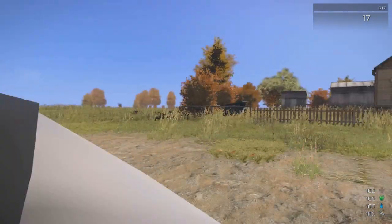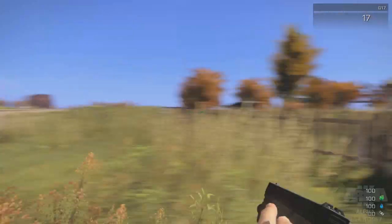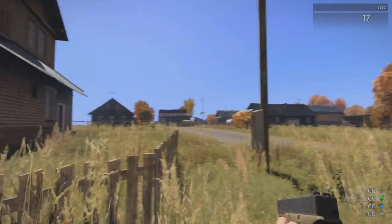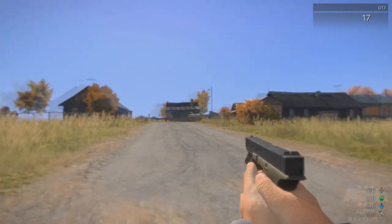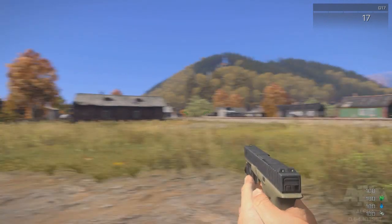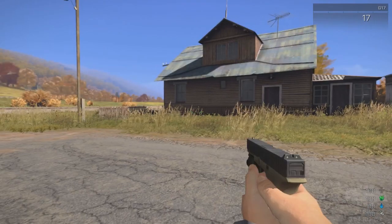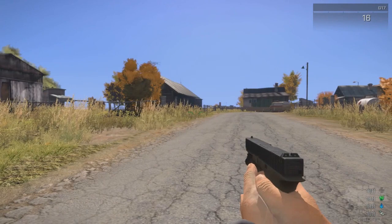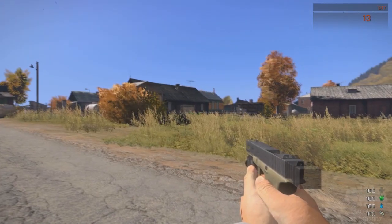It is a bit laggy because shaders can be taxing on Janaris — everything is grass everywhere. You can see in the bottom right there's hunger, drinking, money, and health notifications. The G17 starter gun works. The crosshair doesn't show, but that's just an All-in-Arma bug that's supposed to be fixed in the next release. You can still shoot — same sound, recoil, all working.